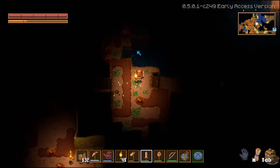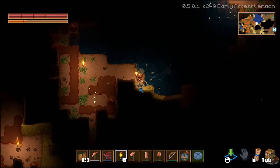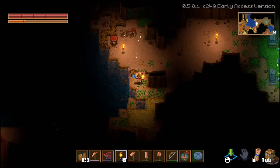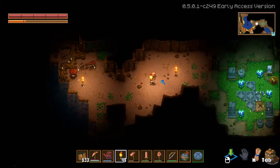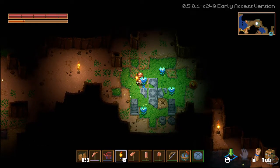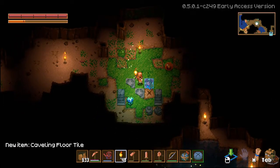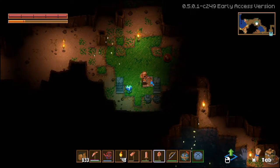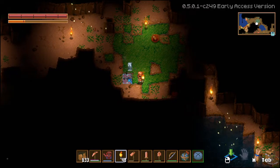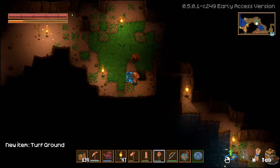I actually should have reinforced the sword — now I'm thinking about it. Oh yeah, look at this — it's the little stone area. Broken stone pillar. Oh, tell me I can dig up the grass please. Triangle trinket. Tell me I get to get this grass please. Yes — tough ground! We're doing it.